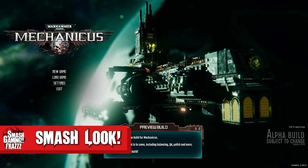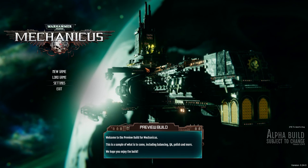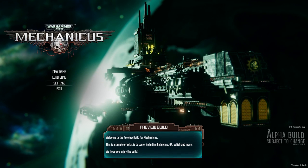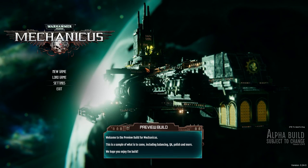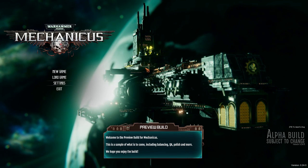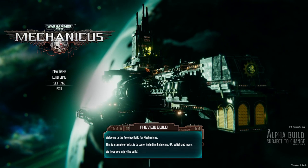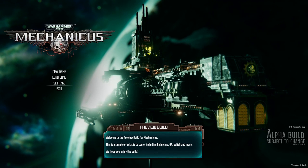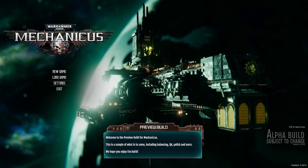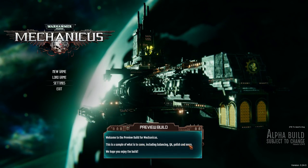Hello everyone and welcome to a smash look at Warhammer 40,000 Mechanicus. Franz here as always — this is a show where we take a first impressions look at new and upcoming titles. Today we've got Warhammer 40k Mechanicus, which is due out next month. It's developed by Bulwark Studios and published by Casido Games, so you take control of the Adeptus Mechanicus. This is an early preview; it's a sample of what's come including balancing, QA, polish and more.